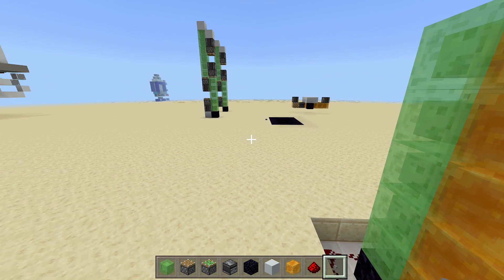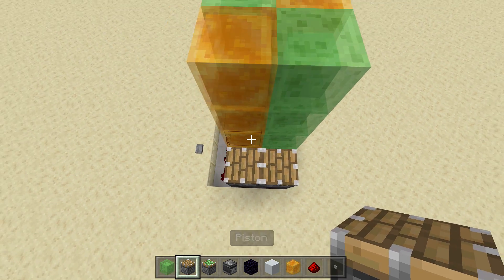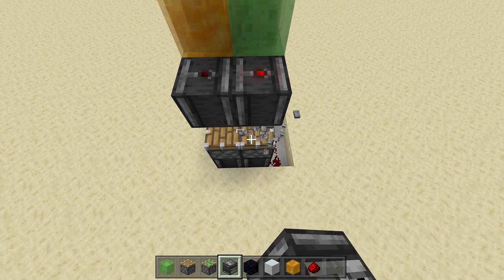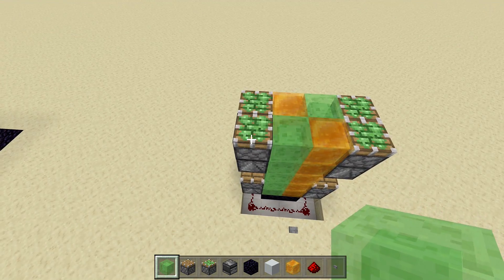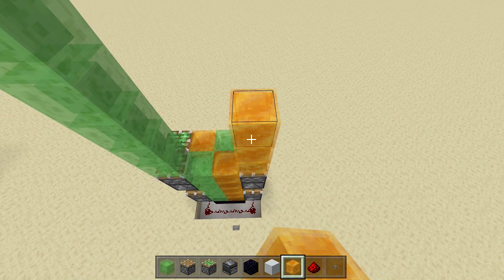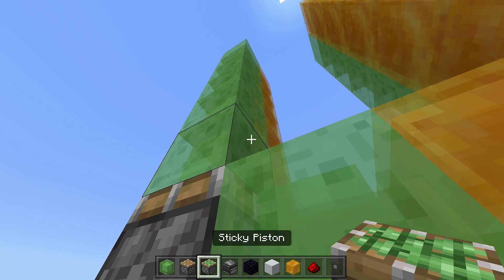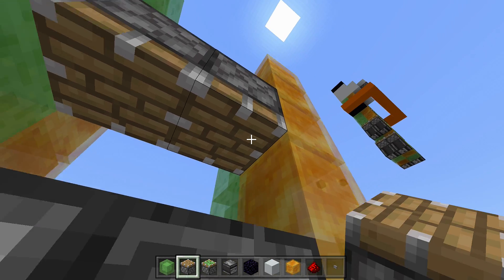Remove those blocks, place some redstone down here and your button. Now we build the mechanisms four times: place your two observer blocks off the bottom facing up, your pistons facing up, skip a block, place two observer blocks, then sticky pistons. Do the same thing on the other side. Then take out your slime and honey blocks and come up six off of all the sticky pistons - one, two, three, four, five, six - switching to honey blocks where needed.